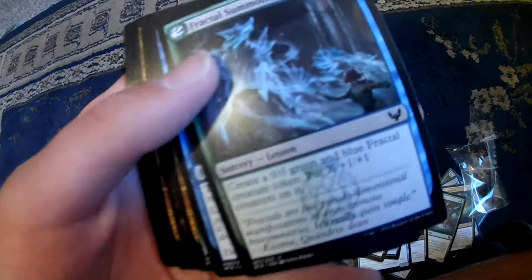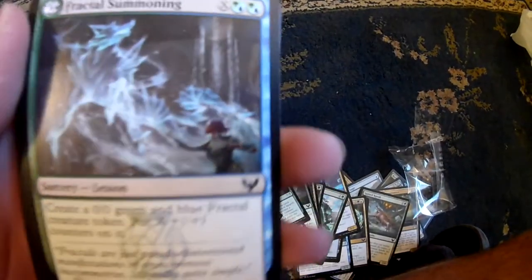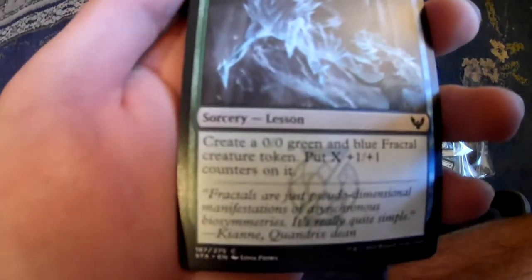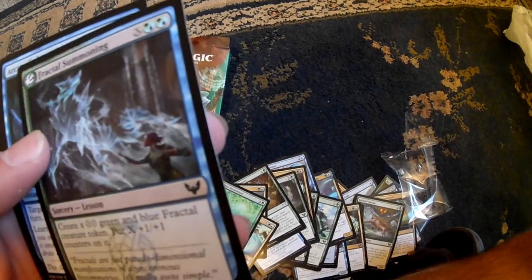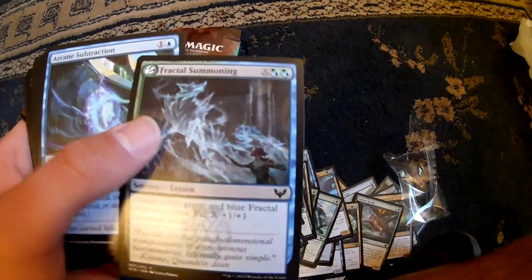I found a lesson card - I've never had one of these before. Fractal Summoning. Cost: X, a green, and a blue. Create a 0/0 green and blue fractal creature token, put X one-one counters on it. So from out of the game - I don't know how lesson cards work, but this is cool. It has this cool symbol.